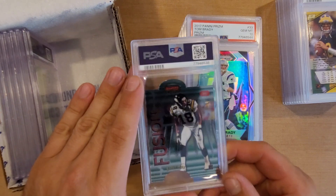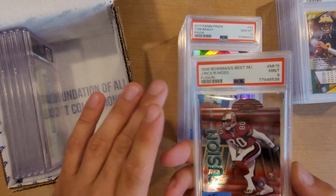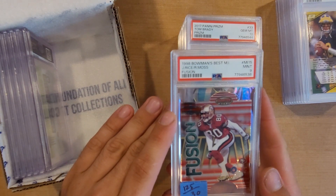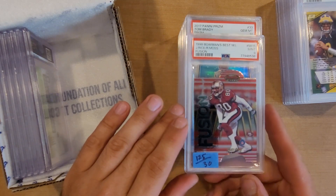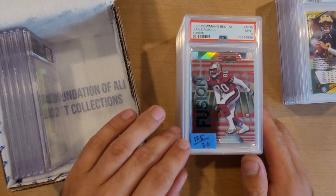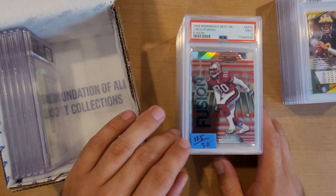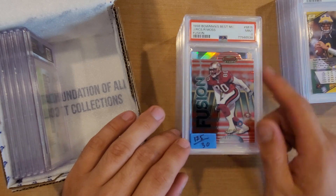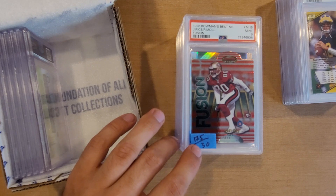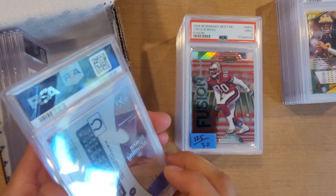Next we have a Randy Moss pretty much rookie card — a 1998 Bowman's Best Jerry Rice and Randy Moss dual card. This came back as a PSA 9, and that 9 was $125. It looked really clean. I know with these die-cuts the edges are really tough to get perfect grades on. Still, $125 in a PSA 9 versus $30 raw — a Jerry Rice/Randy Moss card hits pretty big on that one.